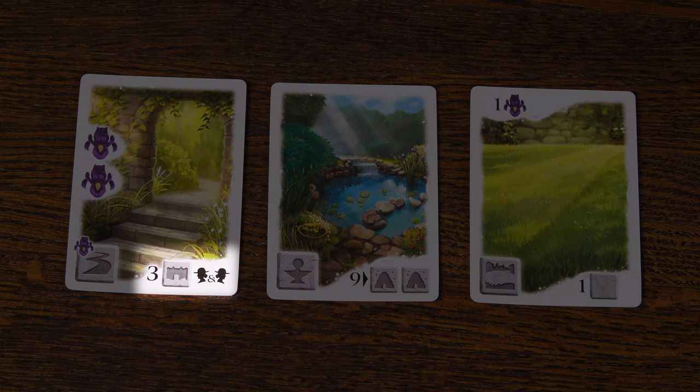There are, however, a few extra scoring abilities that can't be found on the reference cards or in the rulebook. However, with what we know of the different icons, we can easily figure out what they mean. This one will gain you three points for every wall stone symbol present in both of your neighbor's gardens.